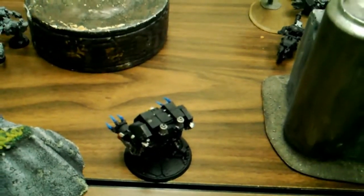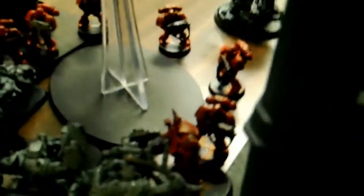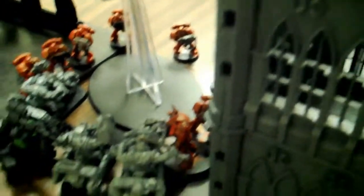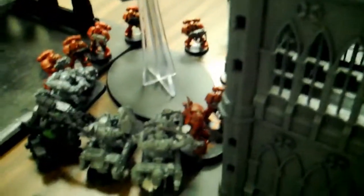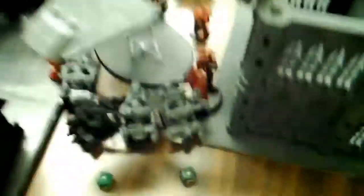The Flamestorm Cannon and two side-sponsons fired at a nearby unit. The other Storm Raven shot at and blew up the truck. Guys came out. The Death Company Dreadnought assaulted and they ran. The Death Company Dreadnought is now immobilized. On the other side in the assaults, the Death Company with Librarian lost combat and took four or five Fearless Wounds, but saved all five. They're stuck in combat.